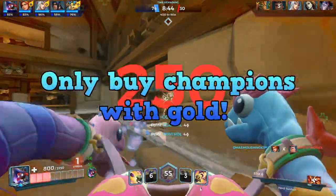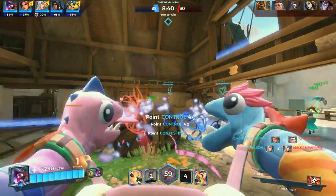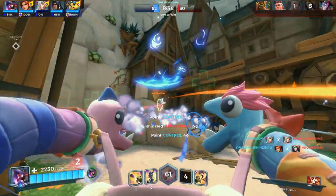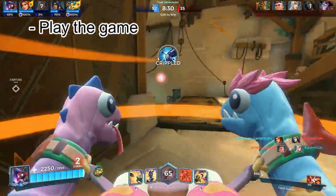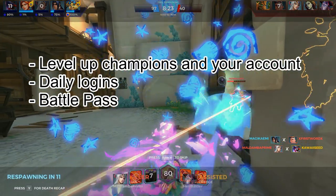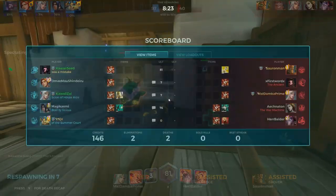First off, you should only buy champions with gold. Crystals are the premium currency in this game so you should save those for cool skins and battle passes, while gold is easy to get so you should use that on buying champions. You can get gold from simply playing the game, completing daily quests, leveling up champions, daily login bonuses, and through the battle pass. You can also get it through the refer-a-friend system they have, but it's bugged as hell right now.